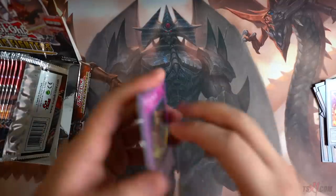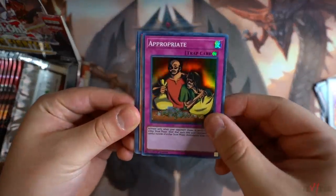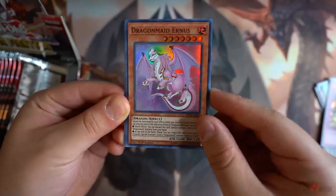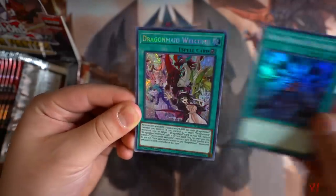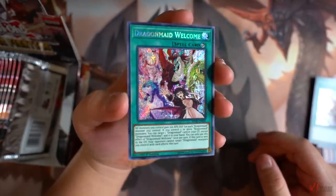So far no Dragon Maid cards. We need to get as many Dragon Maid cards as possible. Appropriate — nice, never seen this card in quite a long time. Dragon Maid Earnest right here — that's the very first Dragon Maid Super Rare we got. Dark Lord D-Link Super Rare. Nice, really good. Dragon Maid Welcome right here — the artwork looks absolutely incredible.